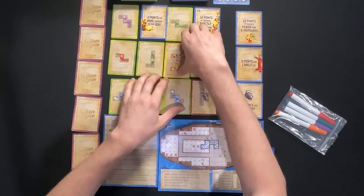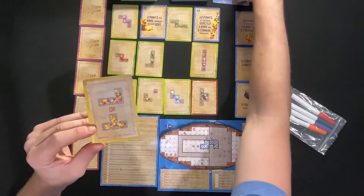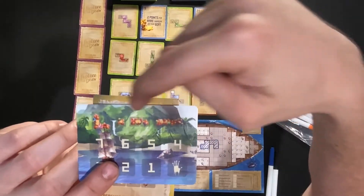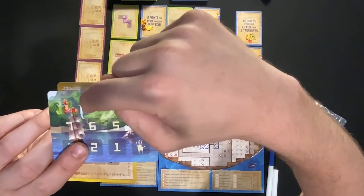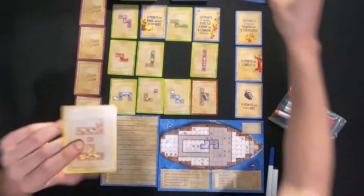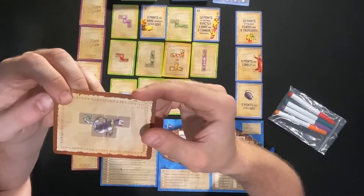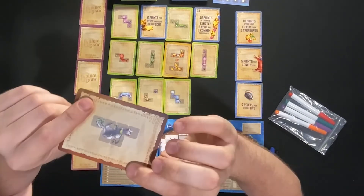The final card type is called an Oshax — an Oshax cat. Oshax cats are wild cats; they tend to be bigger and in more wild shapes, but they can be any color.